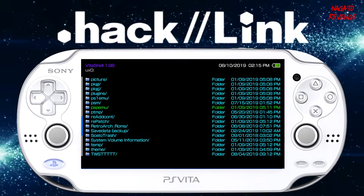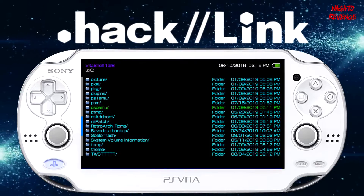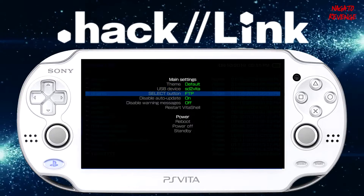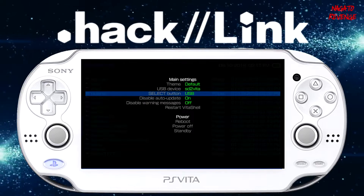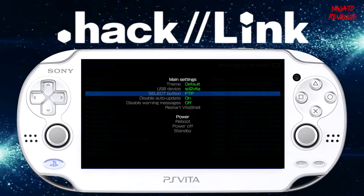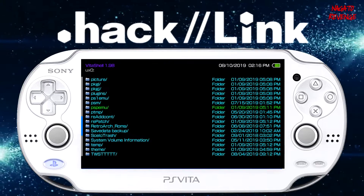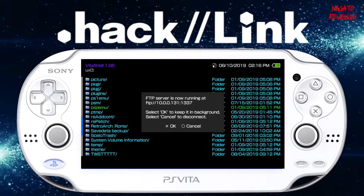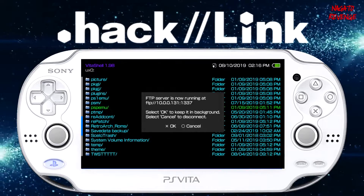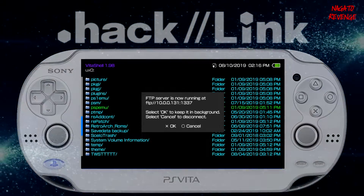I'm going to be showcasing how to do this with a FileZilla FTP client. But if you already know how to transfer with a USB cable, go ahead and plug it into your PC and Vita, then hit Start on your Vita. If you're using a PS TV, you'll have to use FTP. If you're using a Vita, go into USB and FTP and toggle it over. Assuming you're going to be doing FTP like me, hit Select on your Vita — make sure your Wi-Fi is on or you won't get an FTP server. Once you have your FTP server running, leave your Vita still and we'll go to our PC, boot up FileZilla FTP client, and get .hack//Link transferred to our Vita.